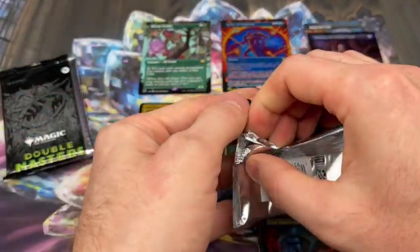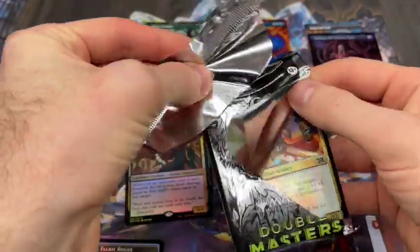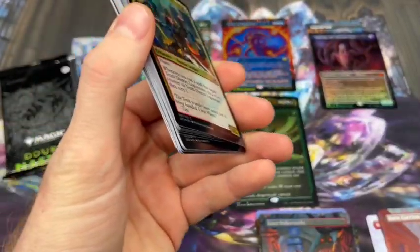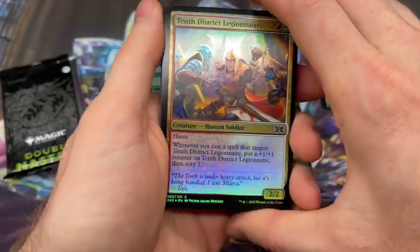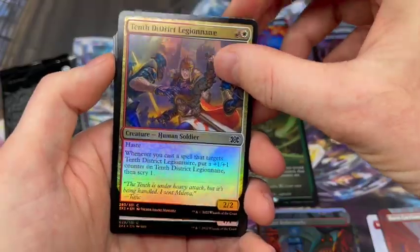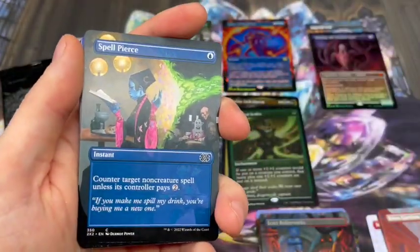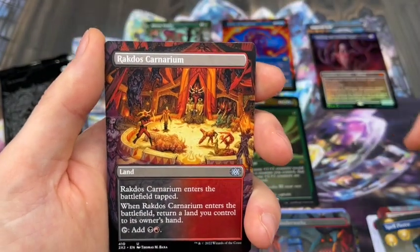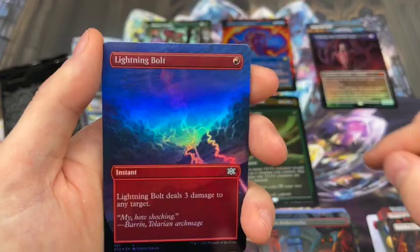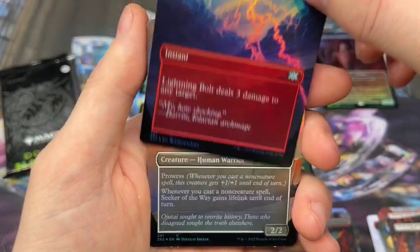This would be my fourth single box. Getting the textured Emrakul in the second box I opened was pretty spectacular, and the rest of that box was amazing. The first box I opened really was not that bad either, so this one seems like it's doing pretty well too. Getting into the Borderless Commons and Uncommons — we've got a Spell Pierce, very nice. Rakdos Carnarium — I actually don't have a lot of the Rakdos bounce lands. Lightning Bolt, beautiful card, one of my favorite pieces of art in the Common and Uncommon Borderless. And we have a Seeker of the Ways.